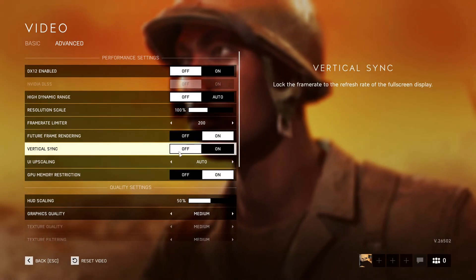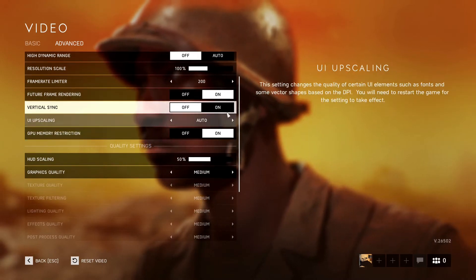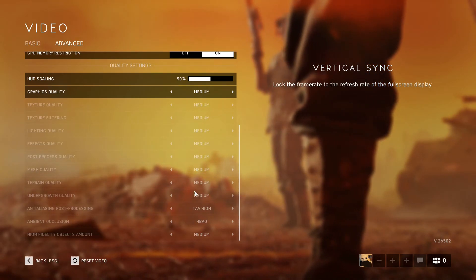Next up we have the medium settings. We have vertical sync off and future frame rendering on, as that helps your FPS a lot. Everything is set to medium, so let's get right into it.